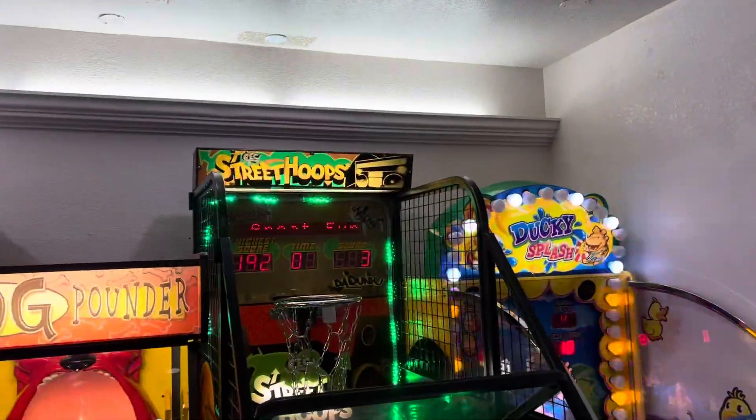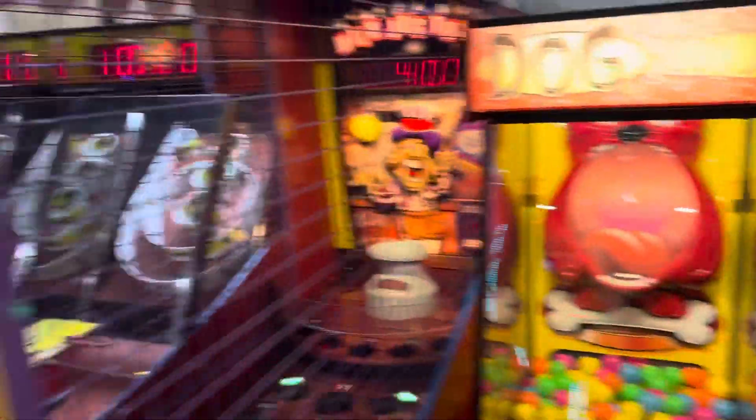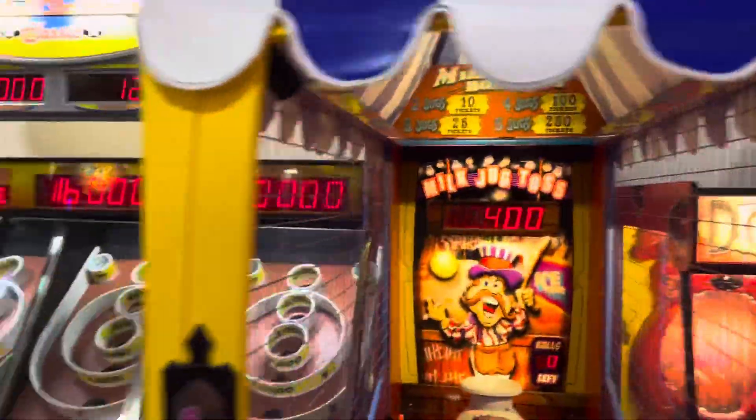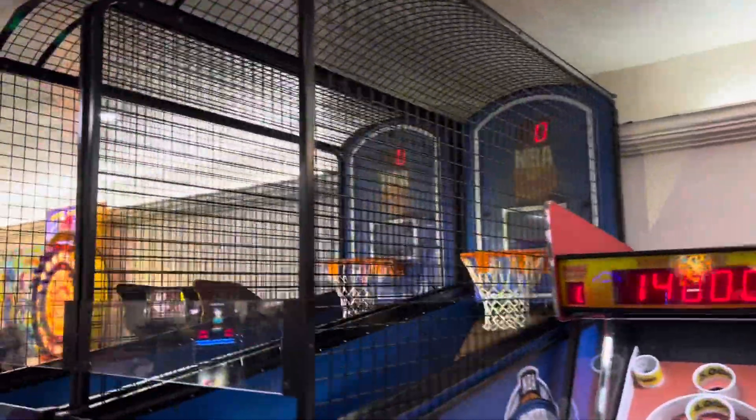Over here is Galaga Assault for $50. Right here is a Ducky Splash, a Chuck E. Cheese Street Hoops, a Dog Pounder, a Milk Jug Toss, some Alley Rollers, and some NBA Hoops.